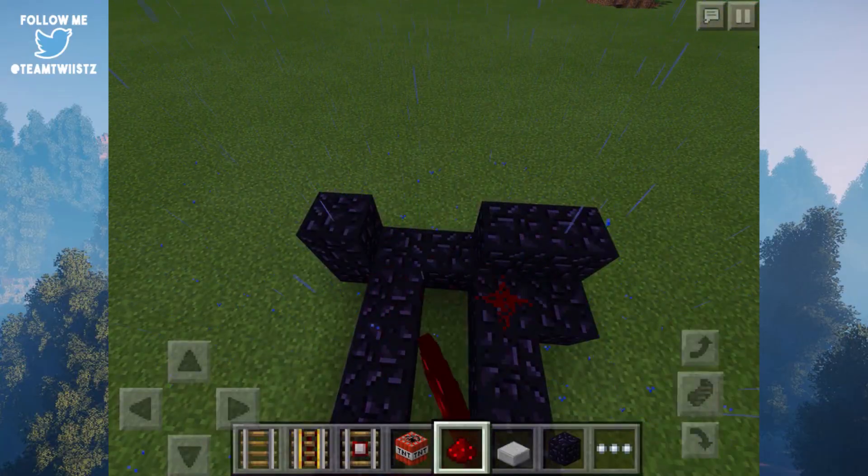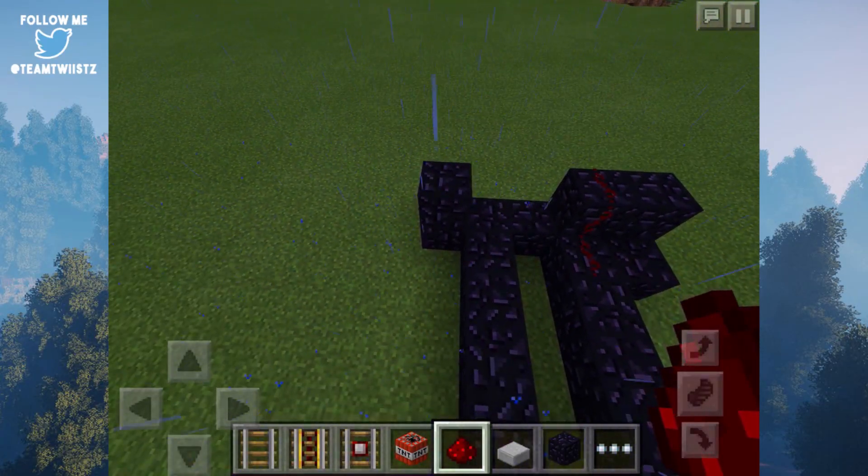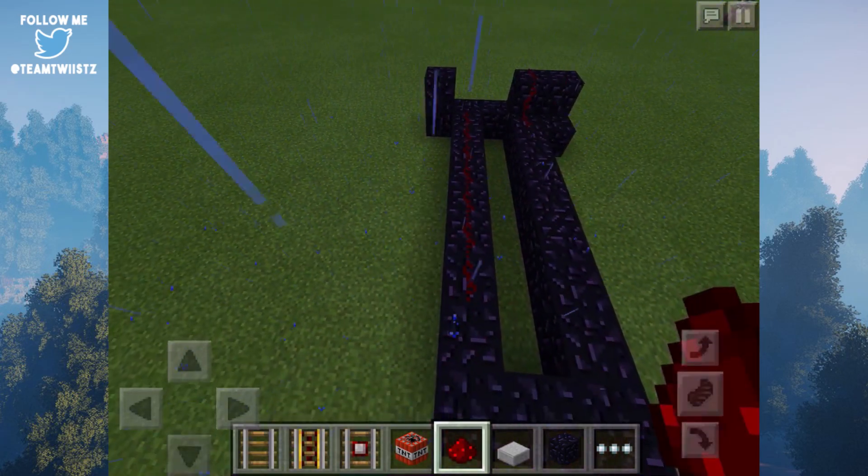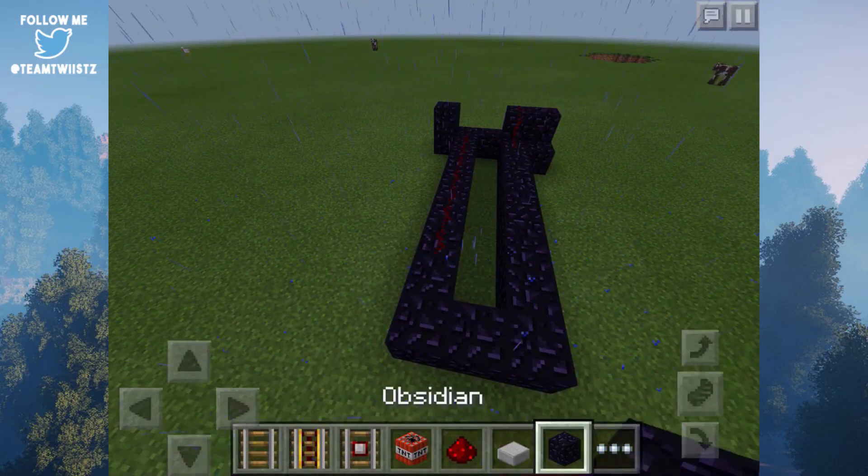The redstone is going to go right here, here, then we want to place one down right over here, here, here, and all the way down till we get to the second to last block on this area.